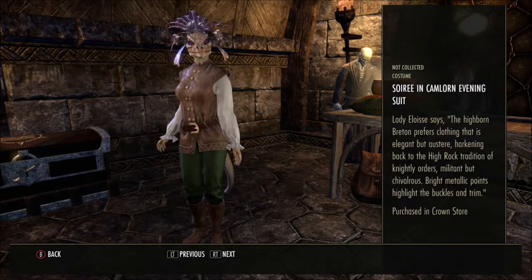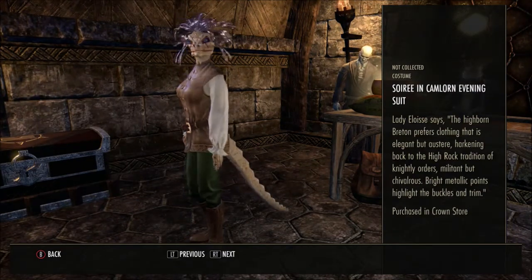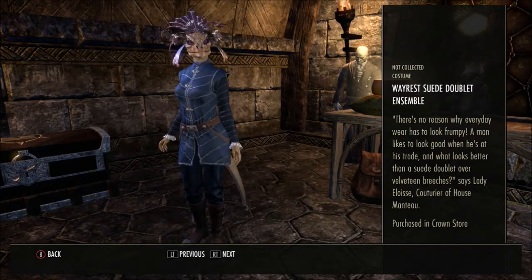Sorin in Camlorn Evening Suit — looks a bit boring, doesn't it? Maybe some colour to spruce it up, but I don't think this one's my cup of tea. 'Lady Eloise says the highborn Breton prefers clothing that is elegant but austere, hearkening back to the High Rock tradition of knightly orders — militant but chivalrous. Bright metallic points highlight the buckles and trim.' I suppose the more I look at it, the more I kind of like it.